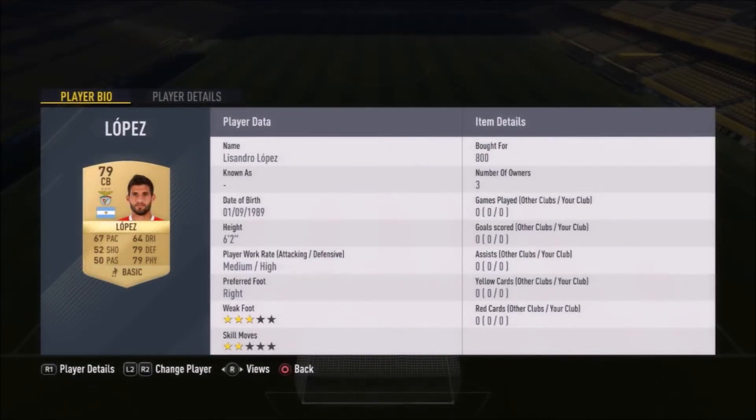Moving on to our right center back, Lissandro Lopez — 800 coins for a non-rare 79-rated gold card. I think I could get him a little cheaper right now, but he has medium/high work rates, meaning he'll be helping out a lot in defense but not as much in attack. Both he and Cotes are very tall players, both over 6 foot.